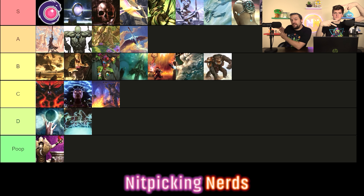Swords to Plowshares: best creature removal in the format, above Path to Exile certainly. I put it at the top of A tier — it's still just spot removal, and spot removal can't go much higher than A when you're talking about the best cards in the format. You're talking about how good a single removal spell is. Sol Ring, mana dorks, and Skullclamp all do a little more — they actively contribute to winning the game. Swords to Plowshares is efficient, does something impactful, but it's a step below those format-defining cards.